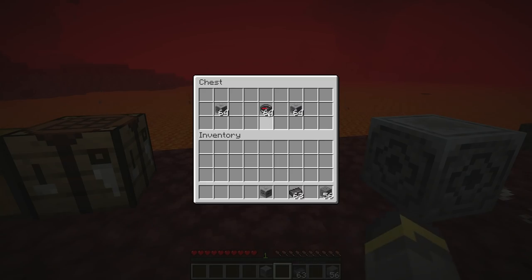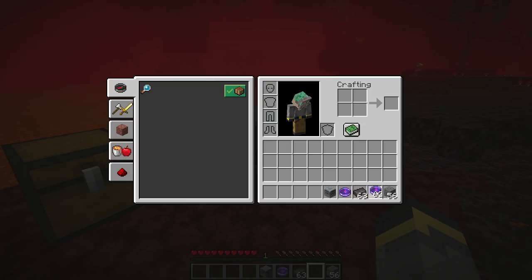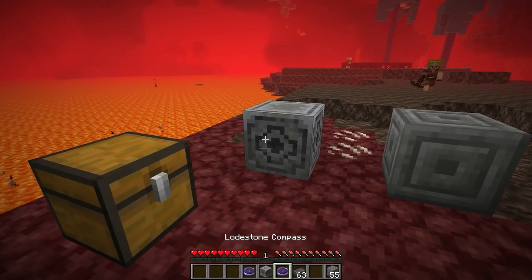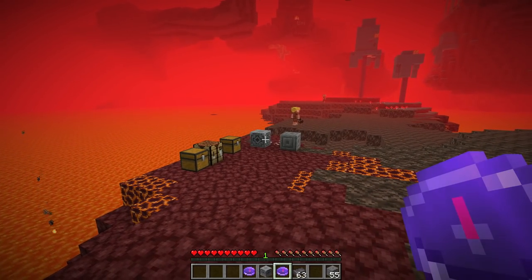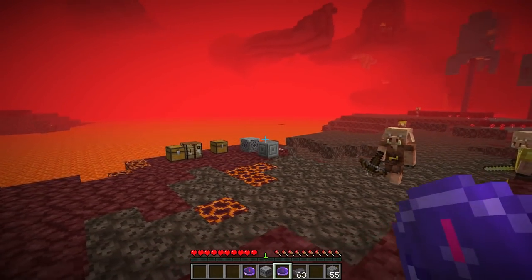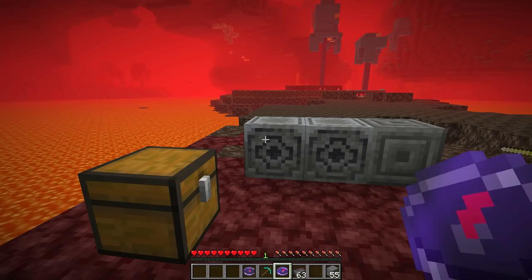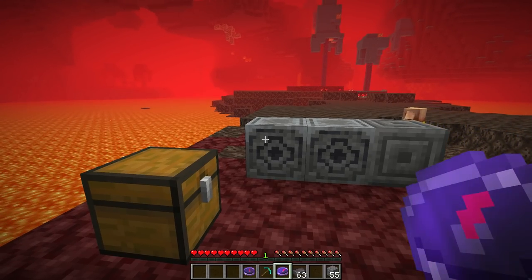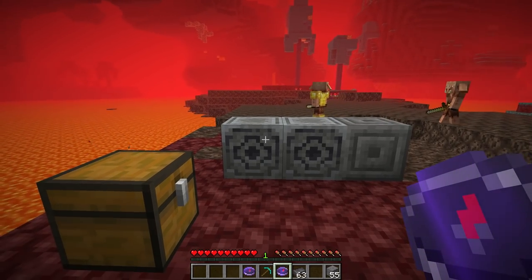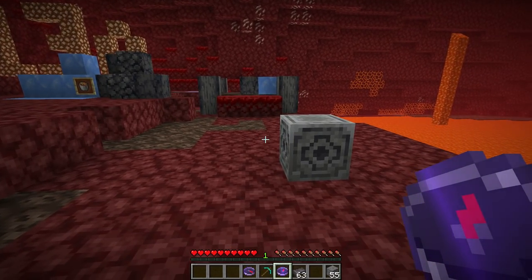The lodestone is used with compasses. Craft a compass, then use it on the lodestone — your compass will look enchanted. Note: currently if you use a stack of compasses on the lodestone, the whole stack is consumed, which is likely a bug. The compasses now point directly at the lodestone. You can have multiple lodestones, with different compasses pointing at each one, or reuse the same compass on a new lodestone to reconfigure it.